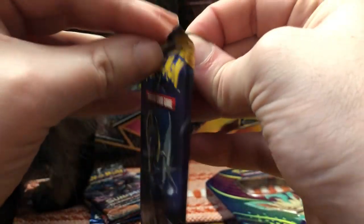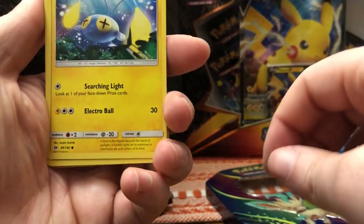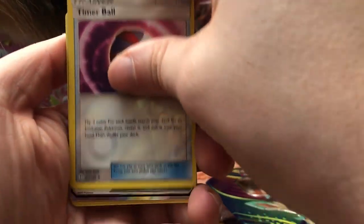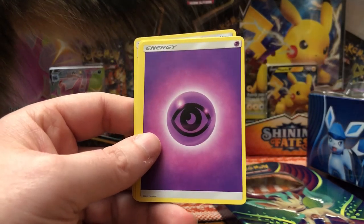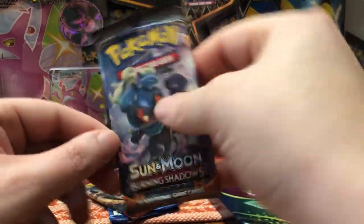This Evolutions was stacked in there — don't like the sign of that, but hopefully we can still do decently well. Start off with the code card. First off: Alolan Rattata, Rattata, Chinchu, Paras, Poliwag, Dewpider, Timer Ball. Gumshoos GX — that's nice, first GX of all these packs! Energy, Dragonair, Charjabug, and Crushing Hammer. Not too bad.